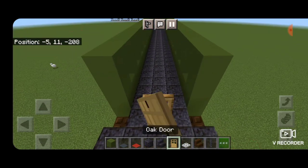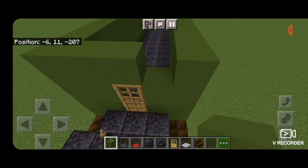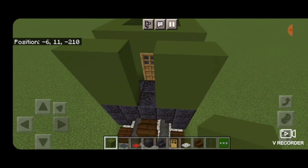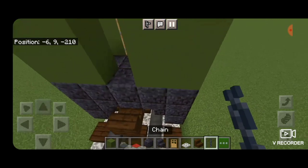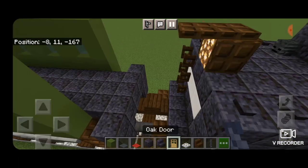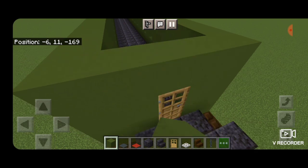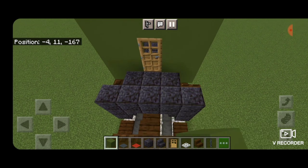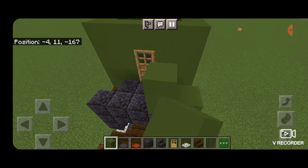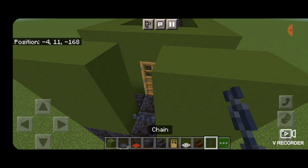Swing to the end of the car and on the end middle put a door surrounded by green concrete. On the very end put a 2x3 of green concrete on each side leaving the middle open. On the bottom middle put a sideways chain. Repeat that process at the other end — put a door in the middle, surround it with green concrete, make a 2x3 of green concrete on each side of the very end, then a sideways chain across that bottom middle.